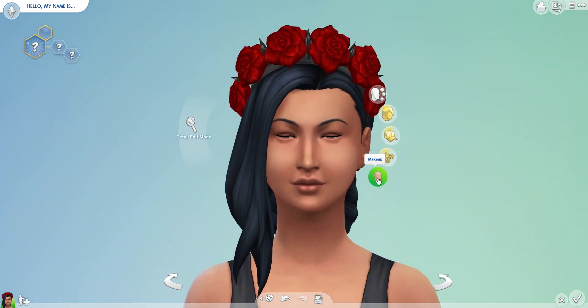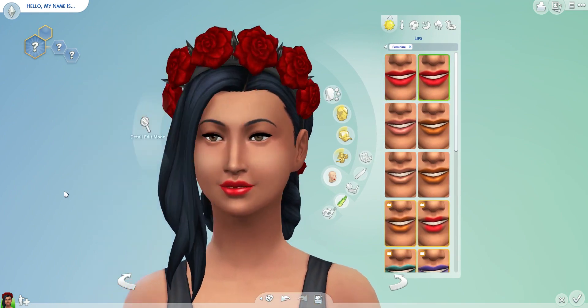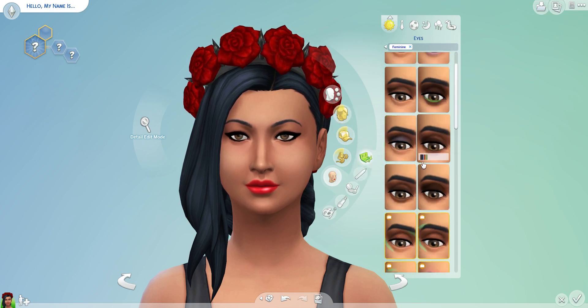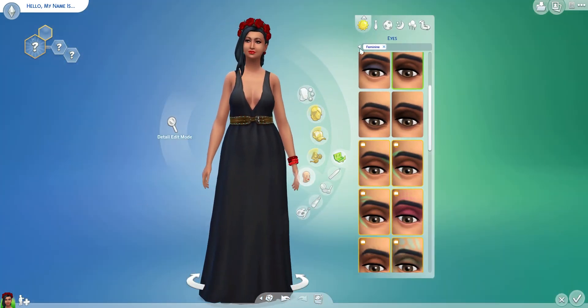And we'll give her some pretty makeup. We've got to go with some red lips, don't we? Obviously some eyeliner — really opens up the eyes. I think that one was good. And I'll give her some eyeshadow as well. Maybe some dark — oh, that's quite cool. How cute, right?